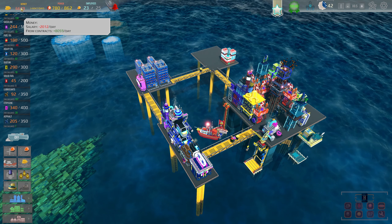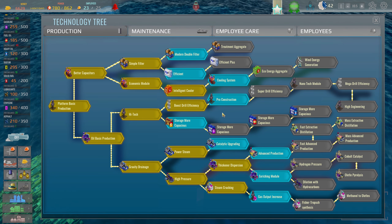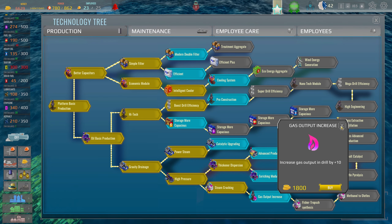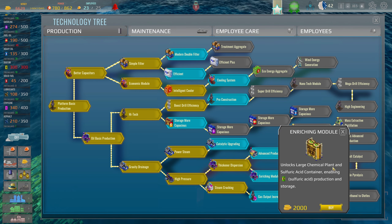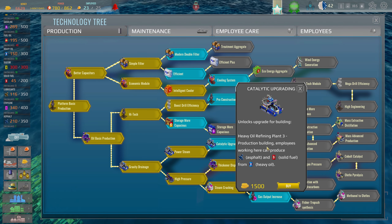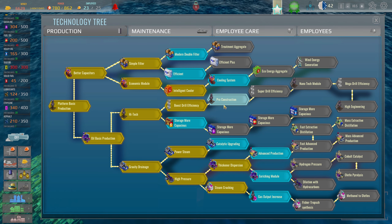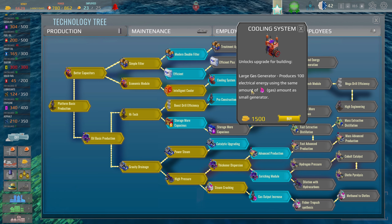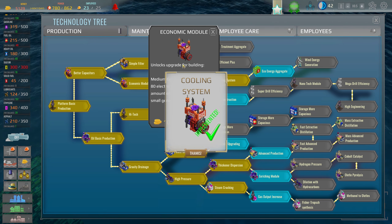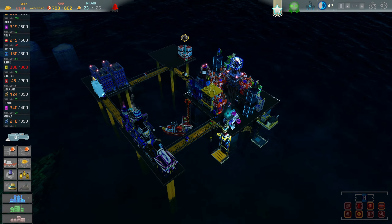With all this money we can go ahead and research some stuff. Let's figure out where to go down the line. Gas output increase — increases gas output by 10 at the drill. This other one unlocks the large chemical plant and sulfuric acid container. Heavy oil refining plant three lets producer building employees produce asphalt and solid fuel. Let's go with the cooling system — it produces 100 energy compared to the 80 we were doing before, meaning we'll have to upgrade generators but not just yet.